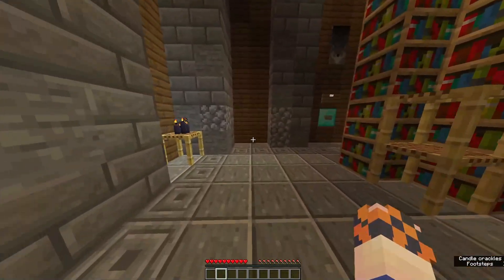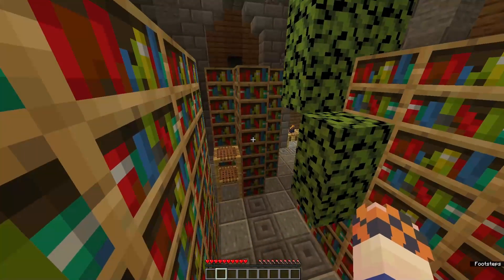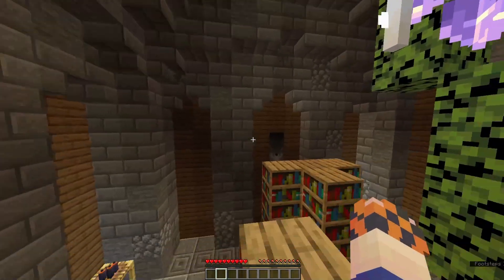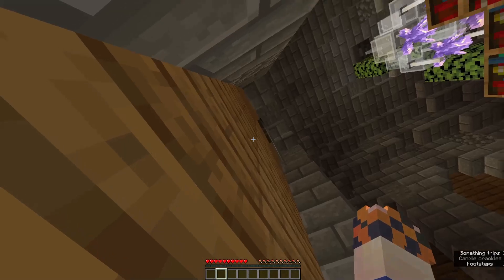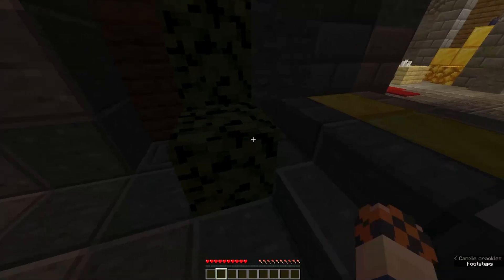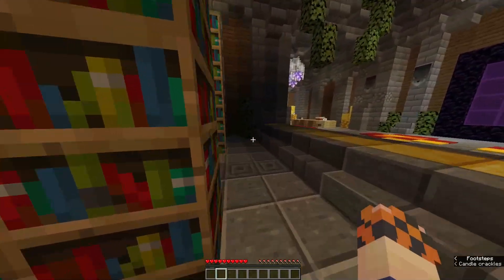Level five looks like a library. We don't need more books — we need more buttons! We can get on top of the scaffolding — there's a parkour section on top of the bookcases. Let's check the ceiling and the edges. I'm not seeing anything specifically. I'm double-checking the banners again — I don't see anything. Are there any spaces on the floor? There's this one little crevice by the wall — is there a button in there?